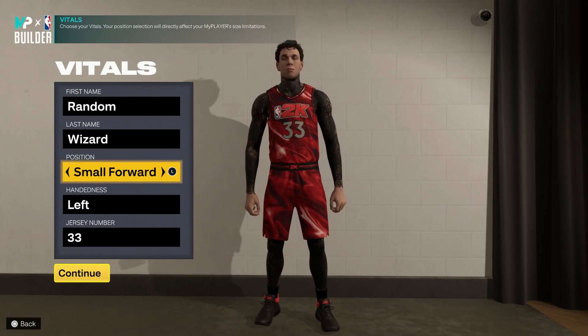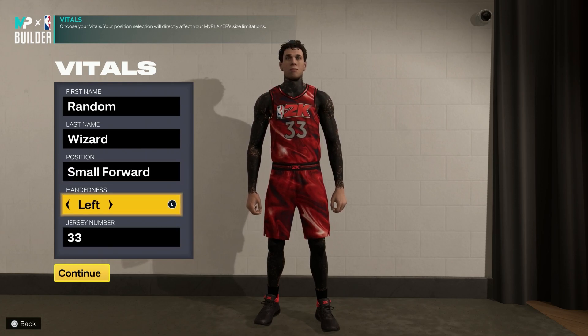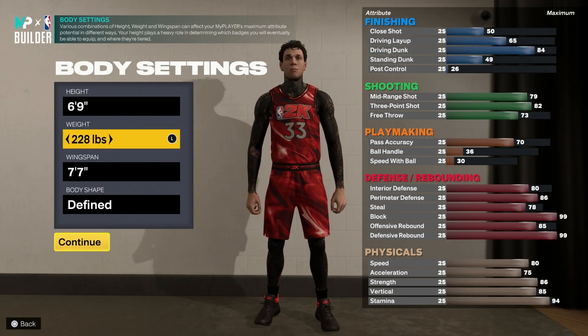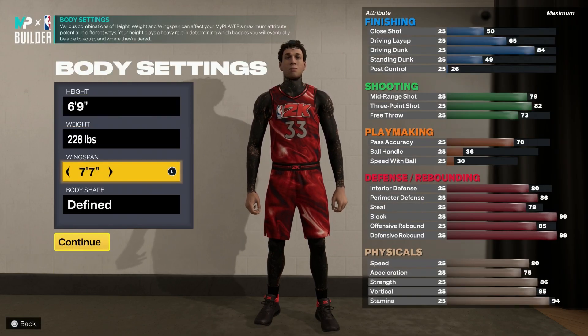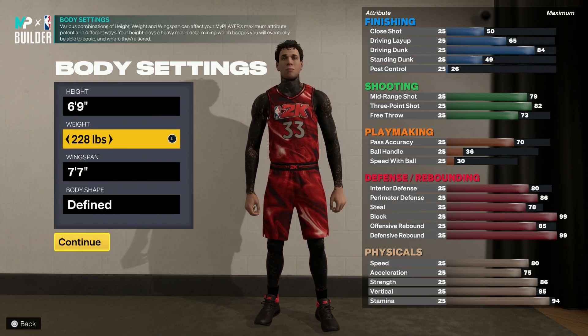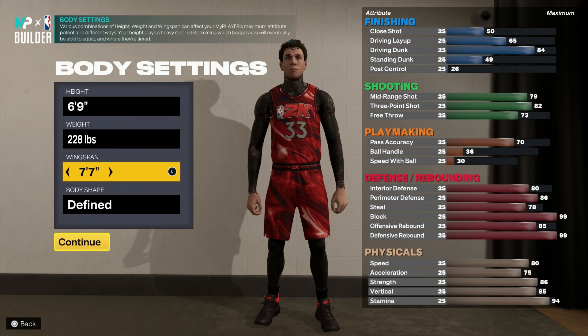You want to go small forward as the position — this is how you get the name three-point shooter. Handedness is just your preference, jersey number doesn't matter. You want to go 6'9", 228 pounds with a 7'7" wingspan. At 228 pounds you still get an 80 speed with 75 acceleration, while still having an 86 strength and gold brick wall — best of both worlds.